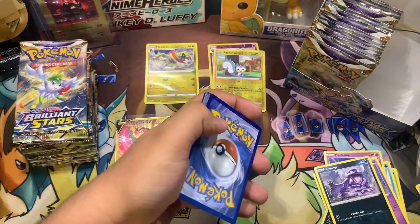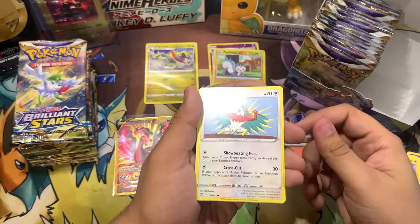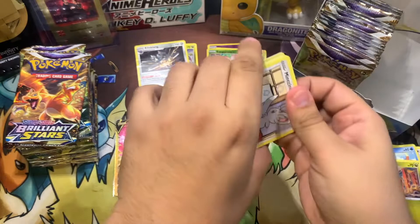Alright, here's the code card for y'all. So we got Fire Energy, Double Turbo Energy x2, Monferno, Piplup, Bidoof, Electabuzz, Hawlucha, Buizel, Gible x2, Exeggcute, and Klinklang. Alright, we're going for that Shaymin pack — I think this is our fourth one. I still can't believe we pulled that Gold Galarian Moltres V.